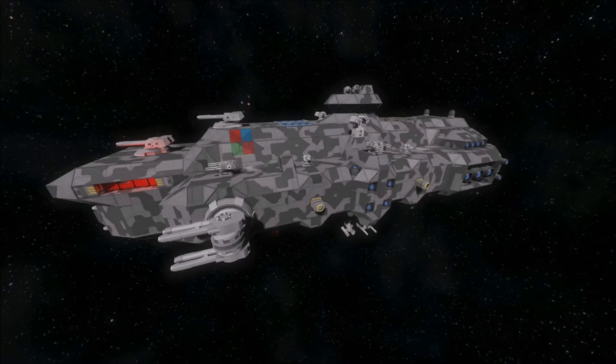Traditionally, in the 20th century, the cruiser class of ships was the one directly underneath the battleship class. That meant a ship that had increased firepower well over that of a destroyer, but not as much armor or heavy firepower as a battleship.